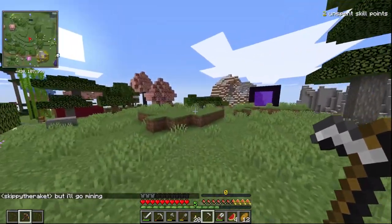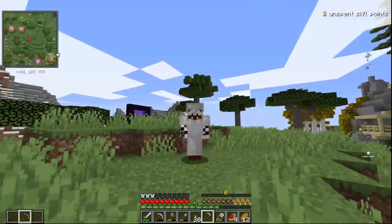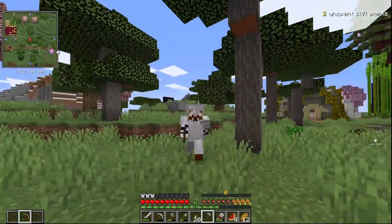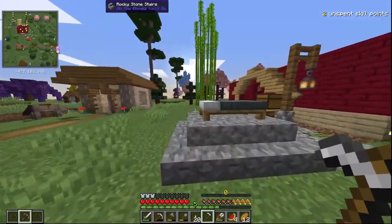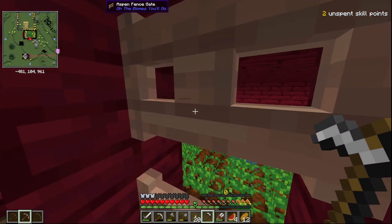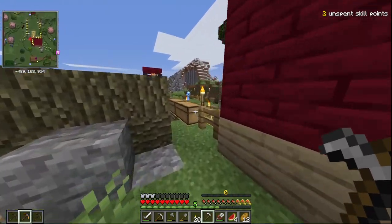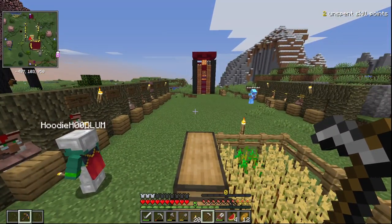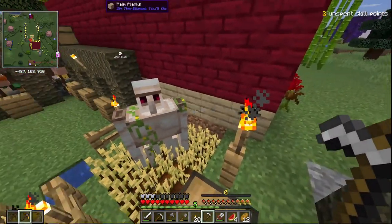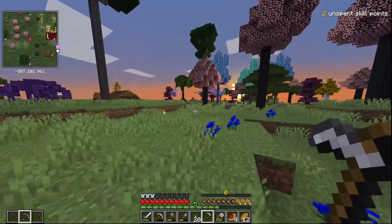Over here we've got our nether portal set up and ready to go, and then over here we've got some more stuff. So we're all getting there and it's only episode one — really exciting. This is our villager breeder with a pedestal with a bed on it for some reason. You can see them wandering about in there — loads of them. And around here we have a villager trading hall with all the librarians on one side and farmers on the other, with an iron golem in the wheat farm.